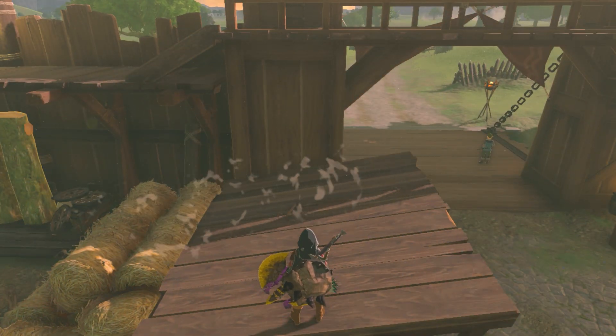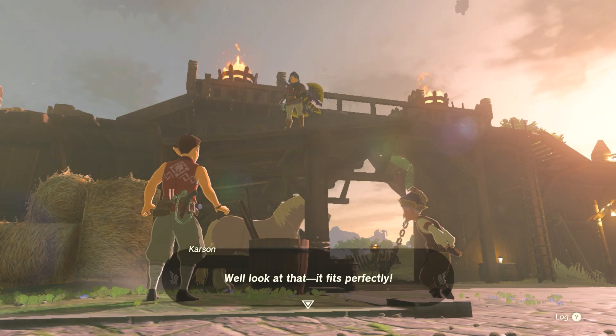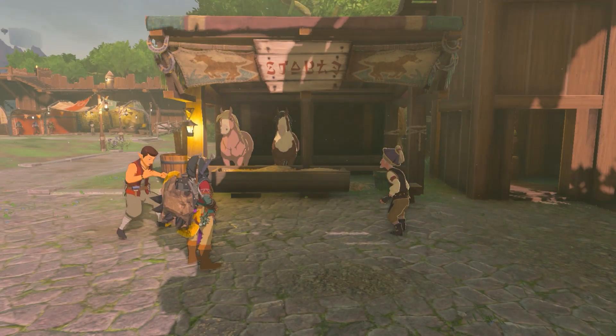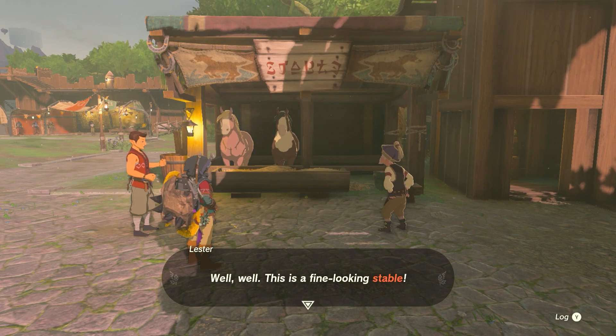Okay, so this doesn't open up until I think after your first dungeon. I've only beaten the fire temple, so I'm pretty sure that's what triggered it because now Gorons come here. I also have the master sword, so it was one of those two things that triggered this to become possible. Then you come here and he has a quest, and basically you can put the plank on the roof and fix the stable.